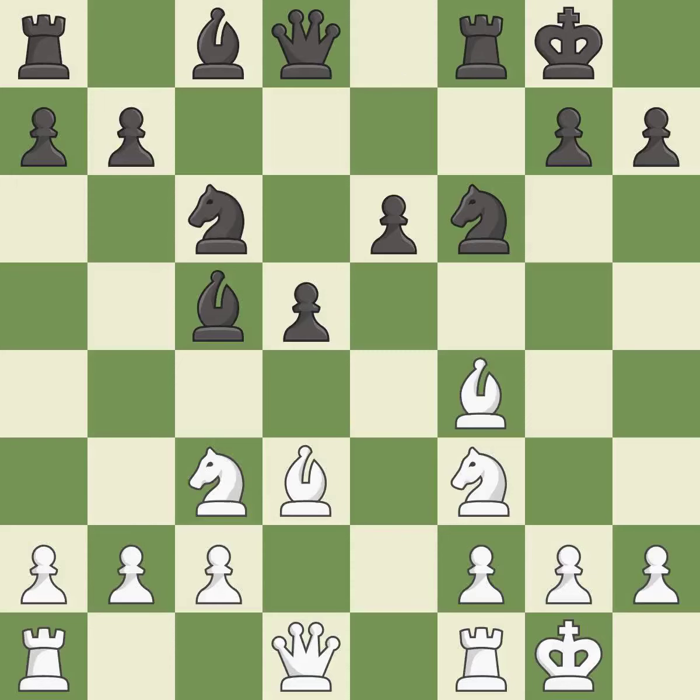Castling gets the king to a safer square, out of the center of the board, while also developing a rook. Castling to the same side of the board as the opponent avoids some of the attacking associated with opposite-side castling. This offers an equal trade of pieces. This activates a bishop by developing it off of its starting square — it is the last book move.